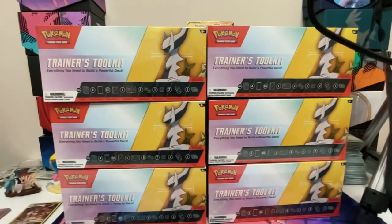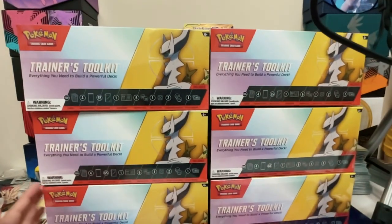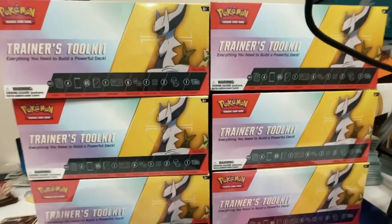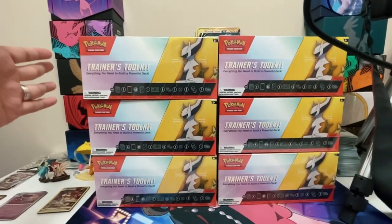For this one it's Arceus, and I think the design looks amazing. Each case, if you order six of them, you get a case of it. So we're opening up six Trainer's Toolkits to see what the pull ratios are. I got really lucky with the purple one — that's the 2022 Trainer's Toolkit.